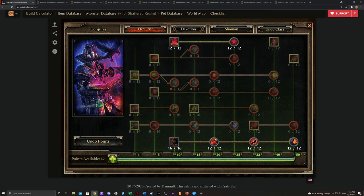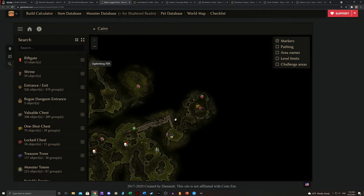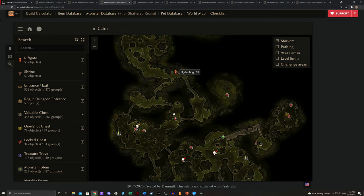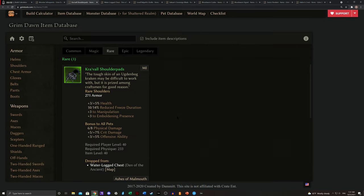Some other points you should be thinking about: you want to be level 40 by the time you get to the Ugdenbog, because you can get really nifty Krival shoulder pads starting from level 40. This is specifically in a hidden area: in the Ugdenbog, south of the actual Ugdenbog rift, you go south, hook to the right, explode the blockage with dynamite, go in, and there are chests that can potentially drop these. Come back every 15 levels after that and farm for stronger versions.